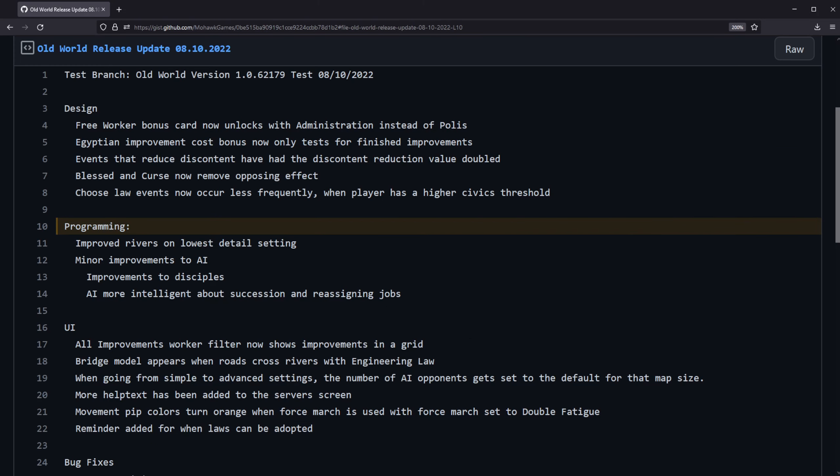Various programming improvements, including making rivers a little easier to see on the lowest detail settings, as well as improvements to AI — including handling of disciples and succession reassigning jobs.